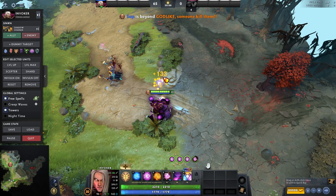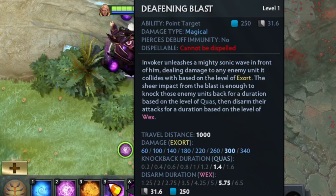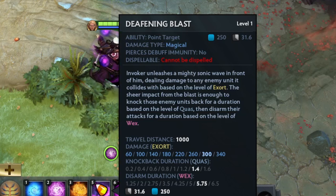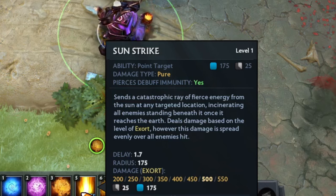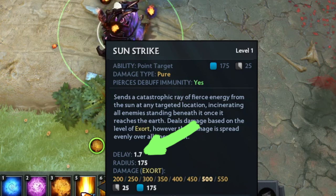You're almost through the first step. The next spell is Deafening Blast — Deafening Blast is basically a blast you throw in front of yourself, it has around 1000 distance range, deals damage, knocks enemies back, and disarms them. Next one is Sun Strike, an area spell where you deal damage with a delay of 1.7 seconds and a radius of 175.